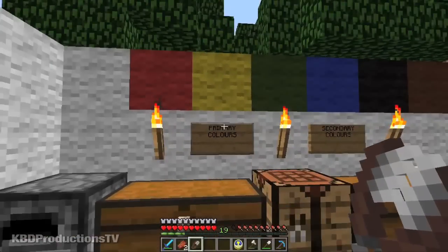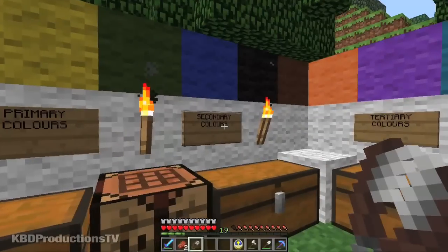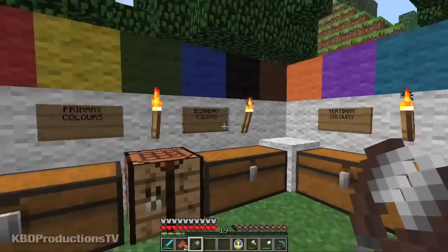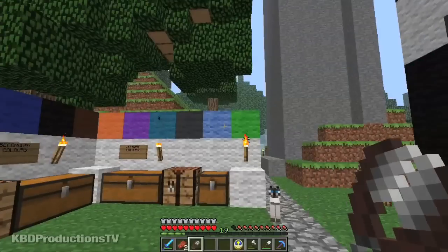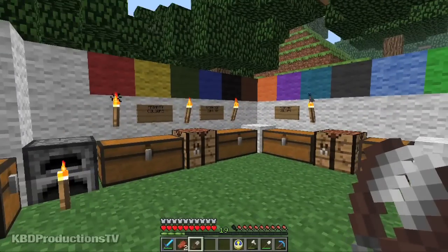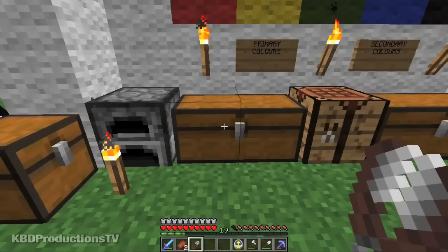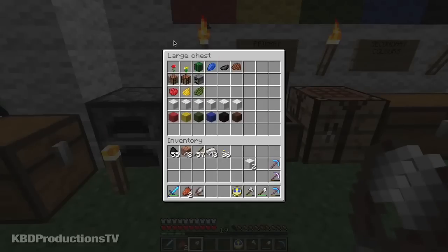Let's start from the top. We have primary colors, we have secondary colors, and we have tertiary colors. Those are most of the colors. Let's go into our first chest — this is your primary colors.